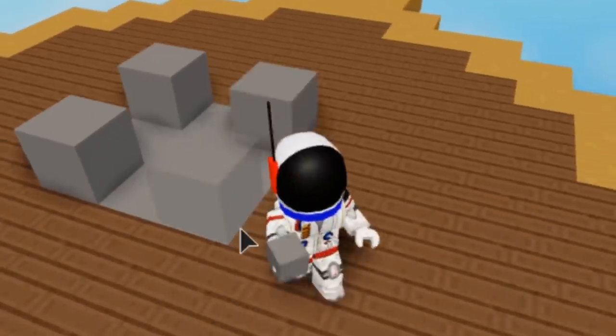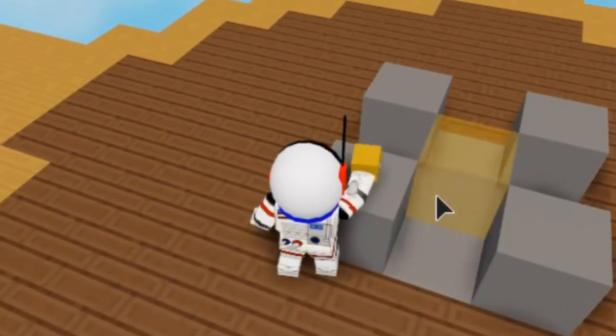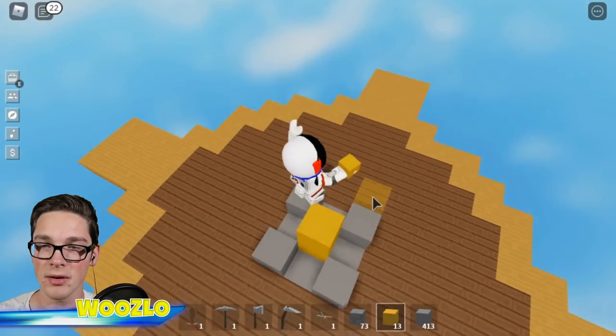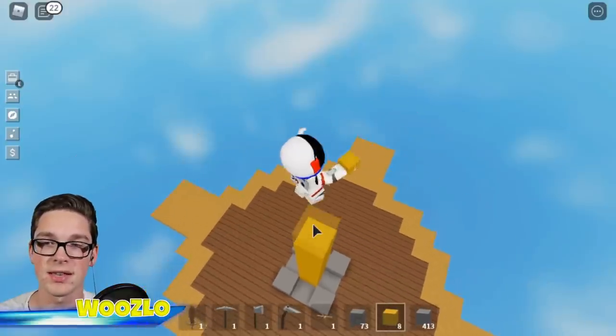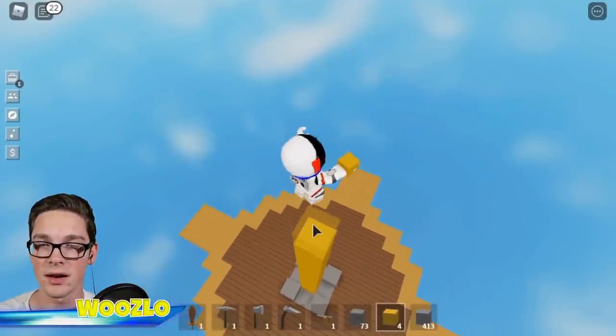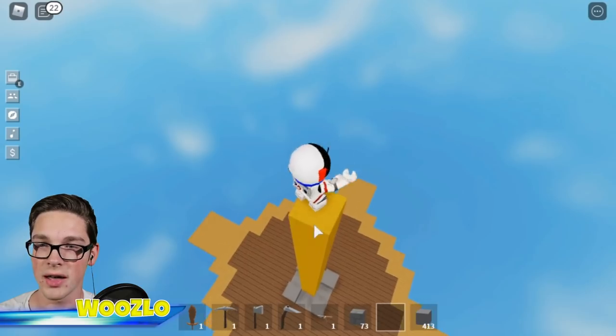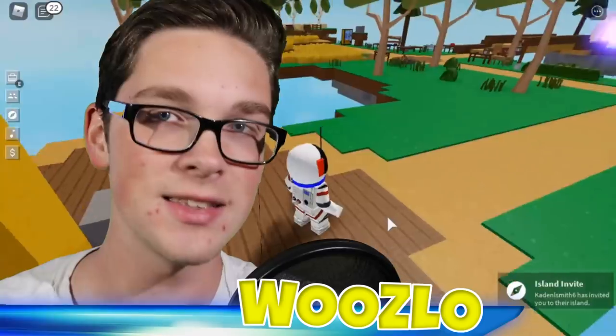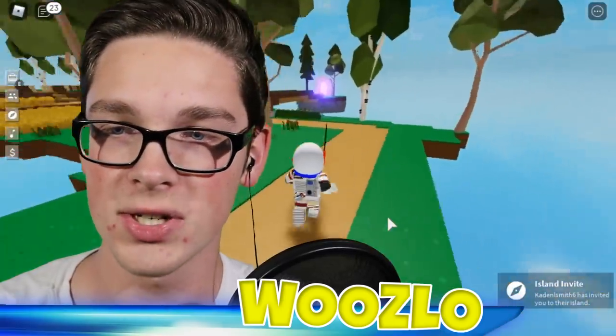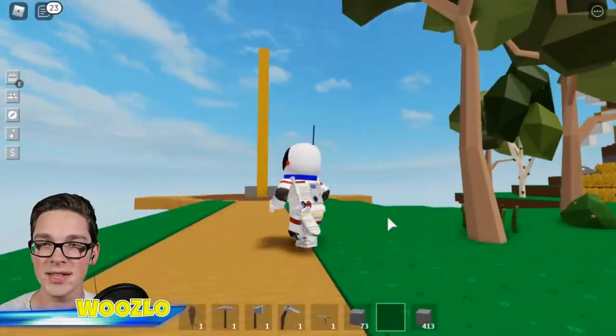I'm going to have yellow in the middle and build it up 15 blocks — that's the actual tower bit right here. It's actually quite tall. It's taller than the windmill, so you'll be able to see the clock tower from pretty far away, which is kind of the plan.